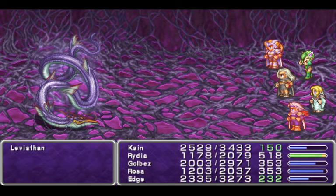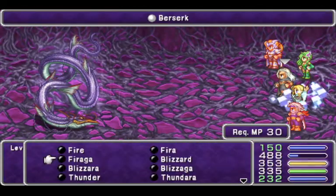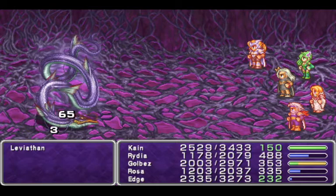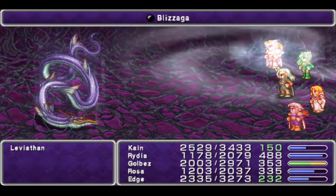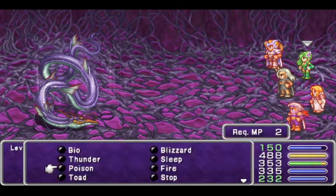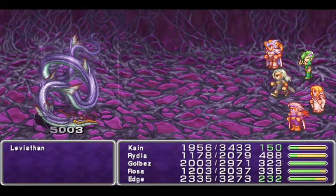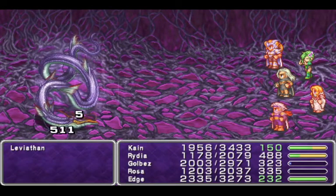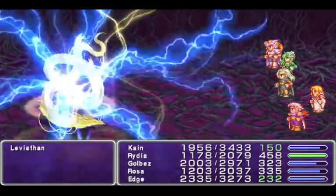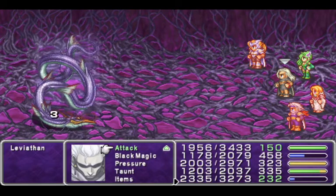Just do all the damage. I'm just going to YOLO this fight. It should be based on his HP. Blizzaga might hurt, but it won't hurt Kain too badly — Kain has ice resistance. That is very manageable. Thanks Rosa for 2,000 damage — Rosa actually being a competent fighter. Edge does so much damage. Edge is just too powerful.